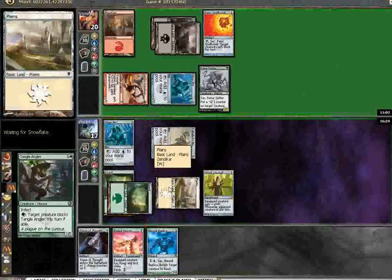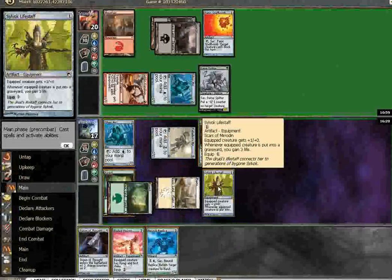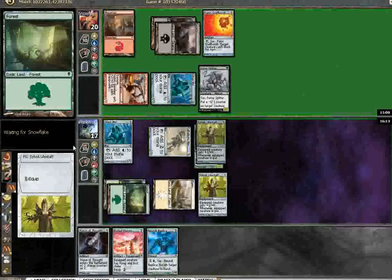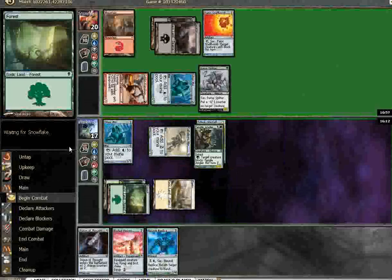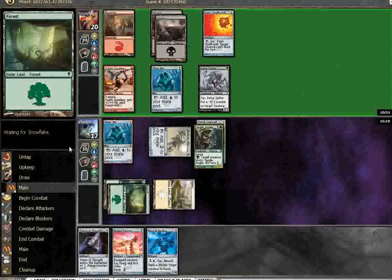Well, except for the Spell Bomb. There's the land. So he's going to use the Panic, then swing with everybody. That's fine. I think I'm still best just doing this, rather than playing the Bladed Pinions. Play Newark Replica to continue to hold the fort. Yeah, the other thing about him doing that and swinging with everybody is then I can't munch somebody with Tangle Angler.